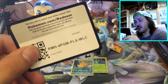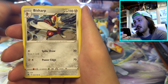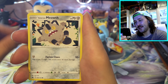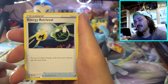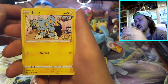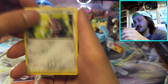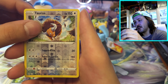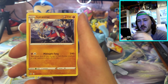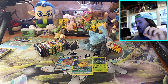Going into our third pack. There's your code card. Start off with Fighting energy. Bisharp, Lunatone, Rescue Carrier - seen a lot of that - Meowth, Energy Retrieval, Shinx, Larvesta, Pawnyard, Tauros as a reverse, and Lycanroc non-hollow. Nothing special in there. Our focus for today is going bonanza.